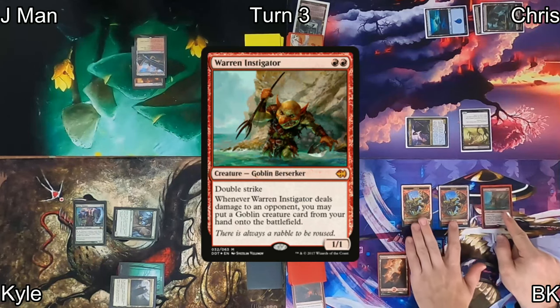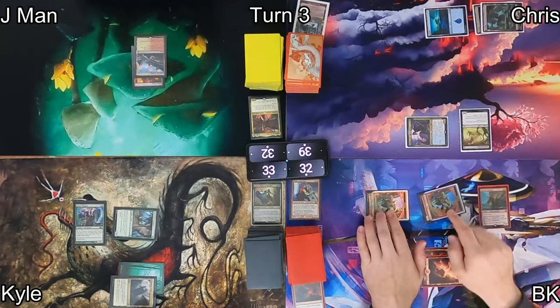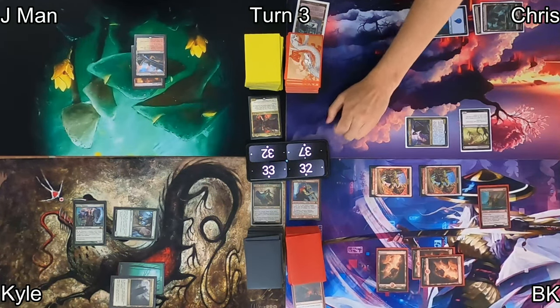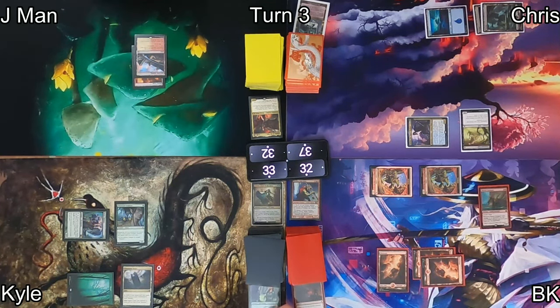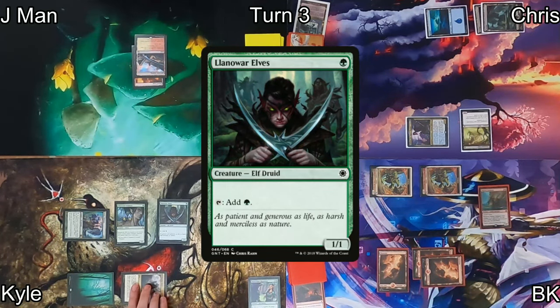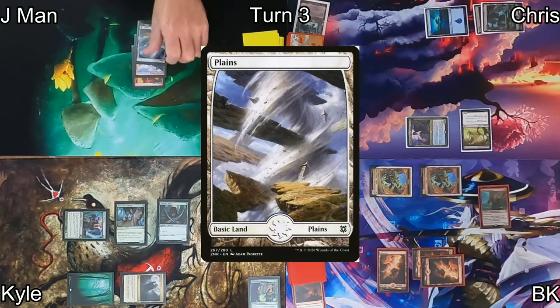I drop a mountain and cast Warren Instigator — a double strike goblin that lets me cheat out goblins every time he hits an opponent. I send my two goblin tokens at Chris, dropping him to 37. Kyle activates Fauna Shaman on his first main phase, discarding Immaculate Magistrate and finding a Lys Alana Huntmaster that shortcuts onto the battlefield, then passes.